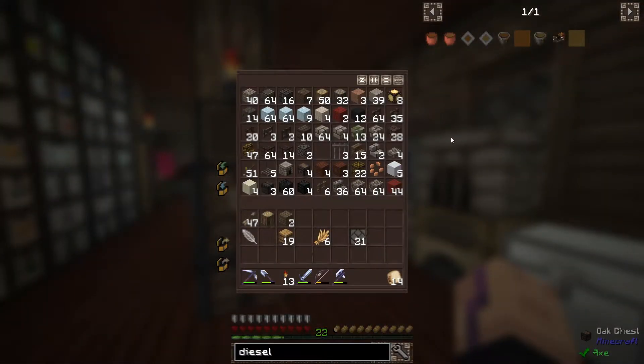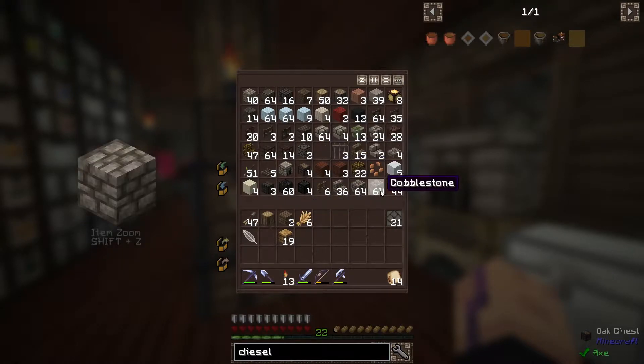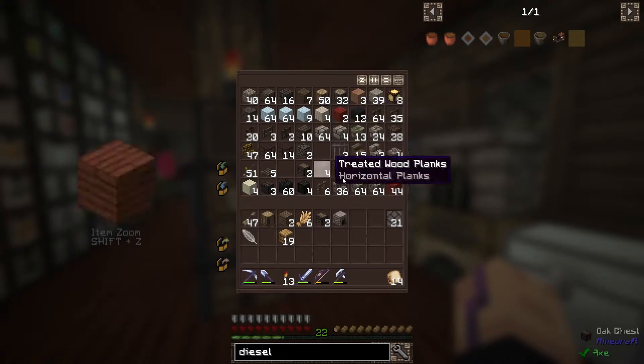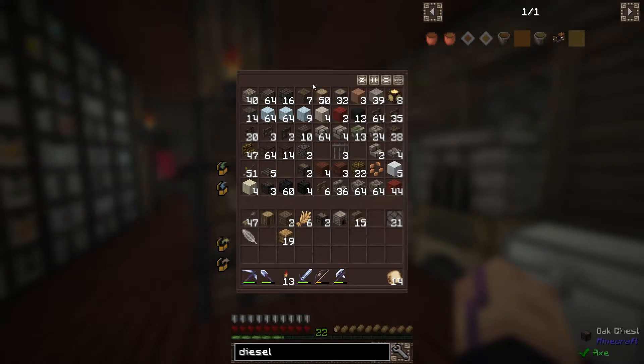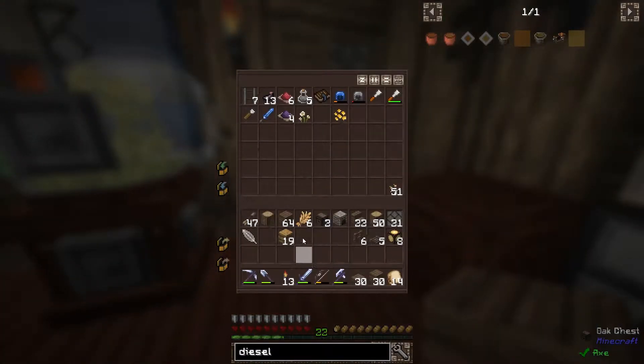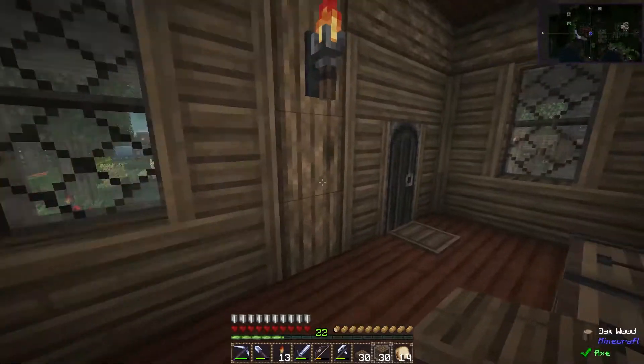We're gonna do some decoration today over at the farmhouse, but we're also gonna do other stuff. I don't want to do just building, so don't worry if you don't want to watch me build the entire time. We will do other things as well. Let me just grab a couple of blocks here, things that I may need. Let's go check it out.